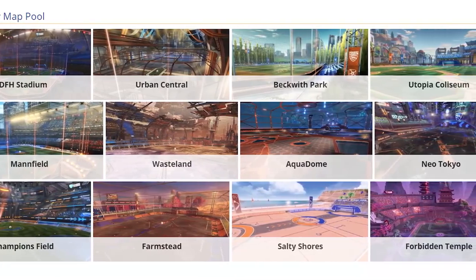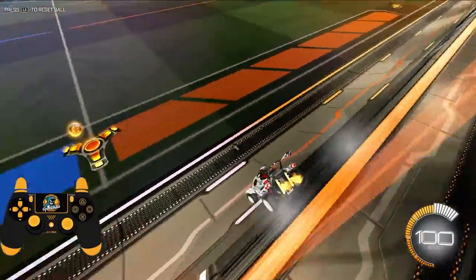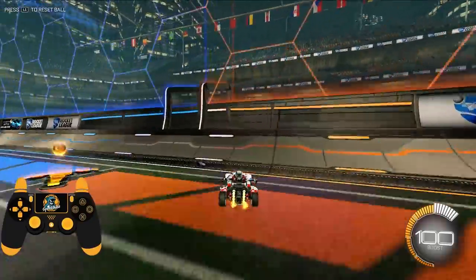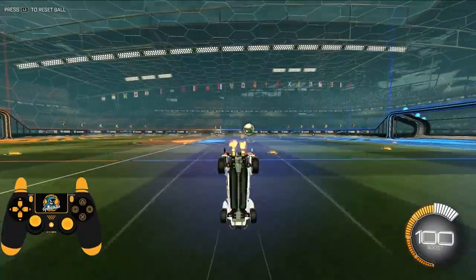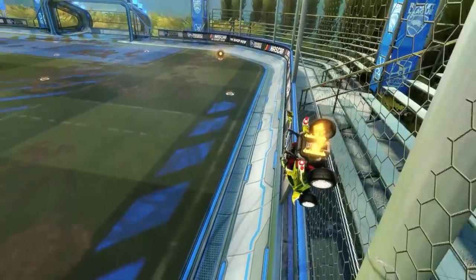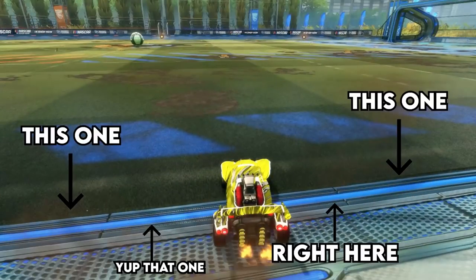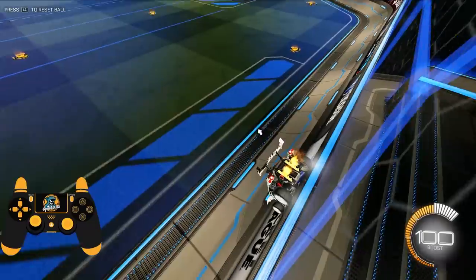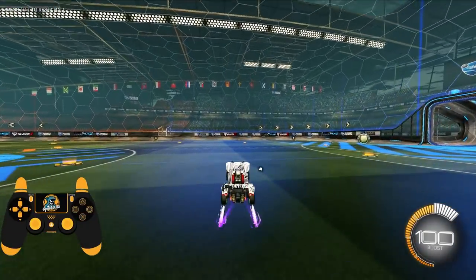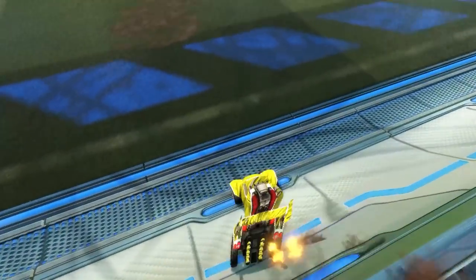Luckily all the standard maps have a nice guide so you can find the goldilocks zone very easily. Starting on the sidewall, the cue you want to keep in mind is jumping just as your back wheels are passing over the line on the sidewall. If you jump there, the front of your car will kick up and you'll be able to follow it quickly with a wave dash. It's that simple - once you get the timing down you can learn this mechanic in a single day.